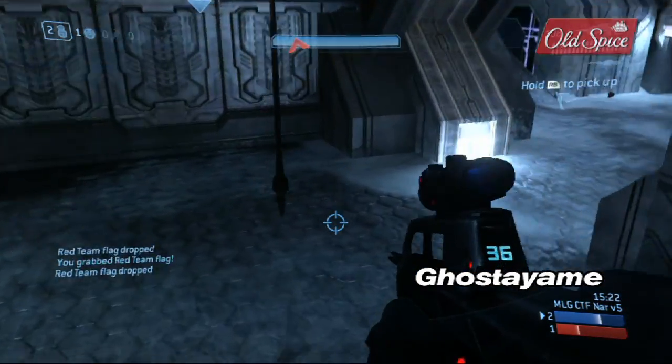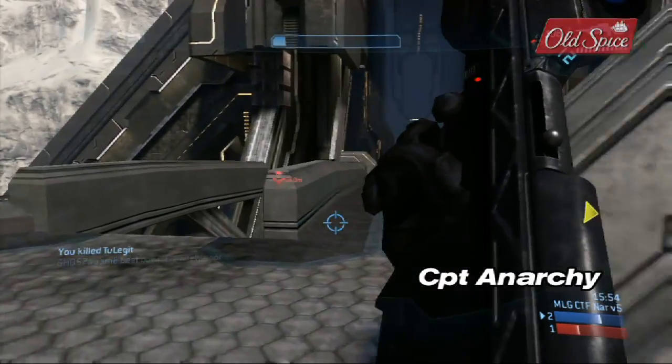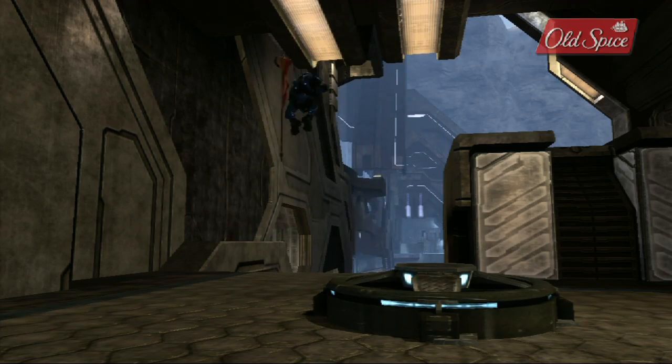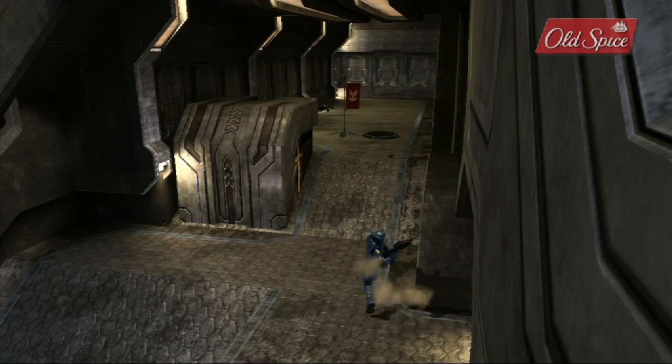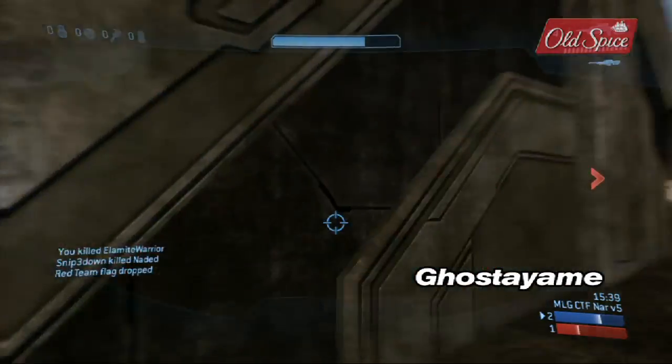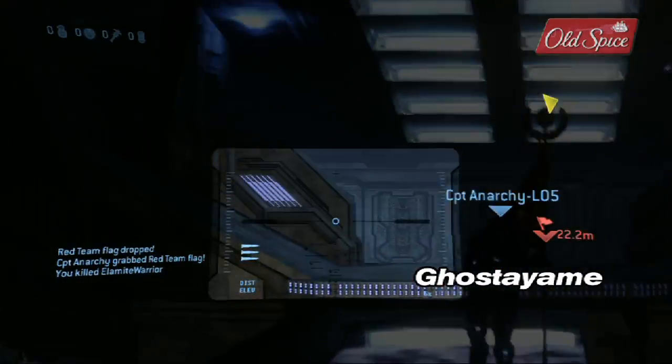Let's recap the play. If most of the enemy team is dead and Top Middle control has been established, make a quick push for the flag. If you have grenades, throw them at the back of the flag — this can prevent the enemy team from spawning there. The person without the power weapon should run the flag, and the person with it should establish a perimeter around the flag runner.